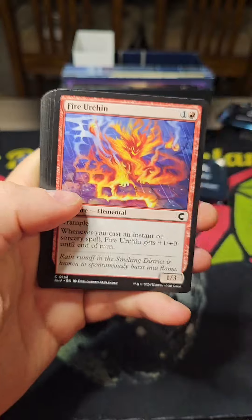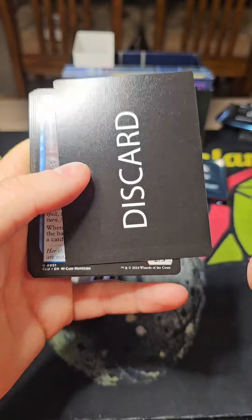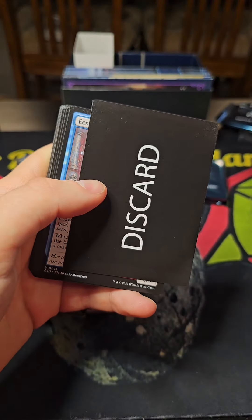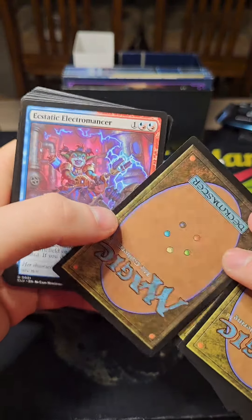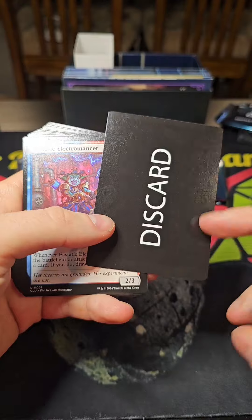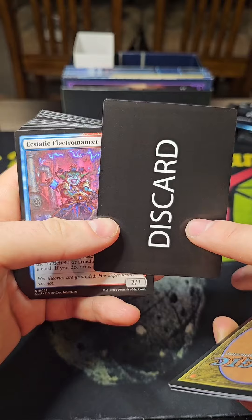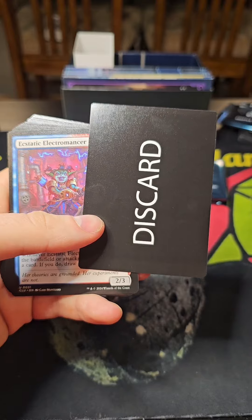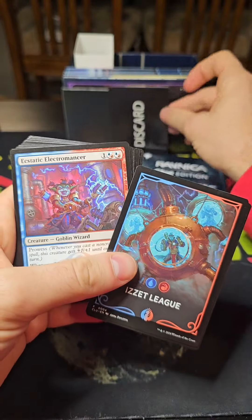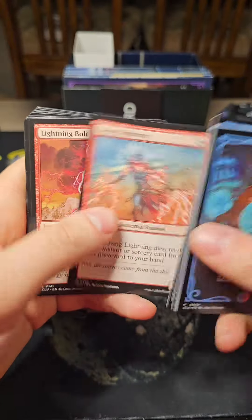The other Izzet League pack has Fire Urchins — wait, that's not supposed to be here. I've actually never opened one of these; I am so excited! These are end-of-sheet cards, so they're not supposed to show up in packs. And what do you know, it just showed up here. That's really cool — I'm going to put that aside. I've never opened one; I'm very excited about that.